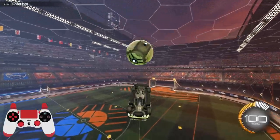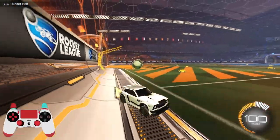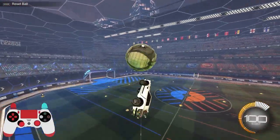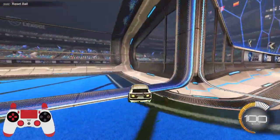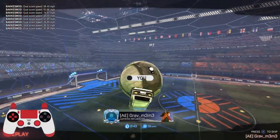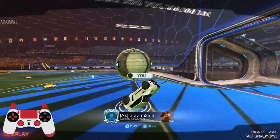That's the flip reset essentially — pretty simple. As long as you have an air dribble setup, you get below the ball and it really comes down to your air car control. If you don't have good air car control this shot will be very difficult; if you do, it won't be too difficult.